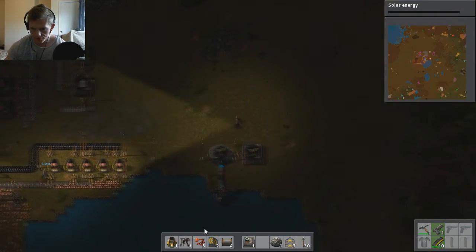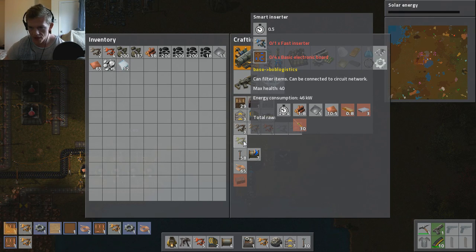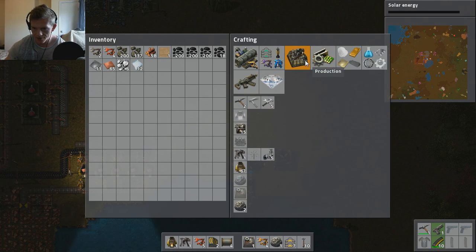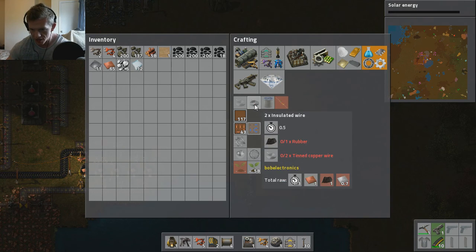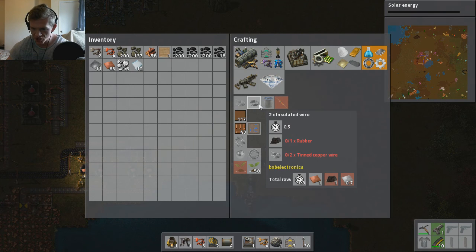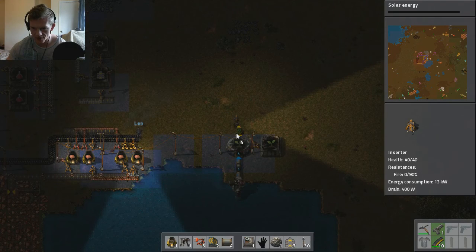So this is where I might need smarter inserters. Do we even have smart and fast inserters? No, we can make them okay. Oh god, you need fucking soldering - what the fuck is that thing? There's like basic electronic components, we need carbon. How the hell do we get carbon? And solder and stuff. What the fuck does resin come from? Oh gee, this is where things get complicated. Tinned copper wire, insulated wire which has rubber around it.